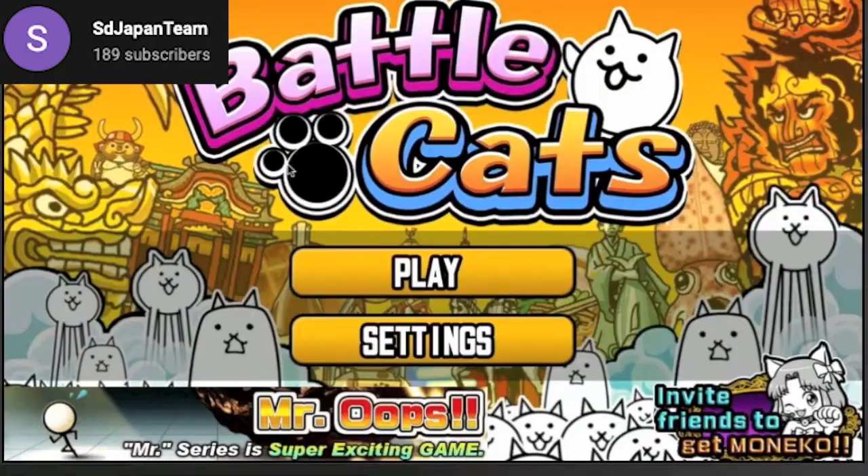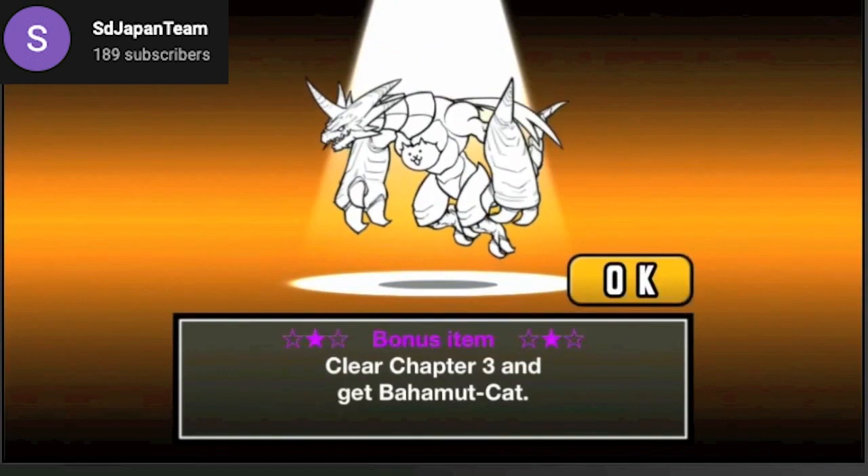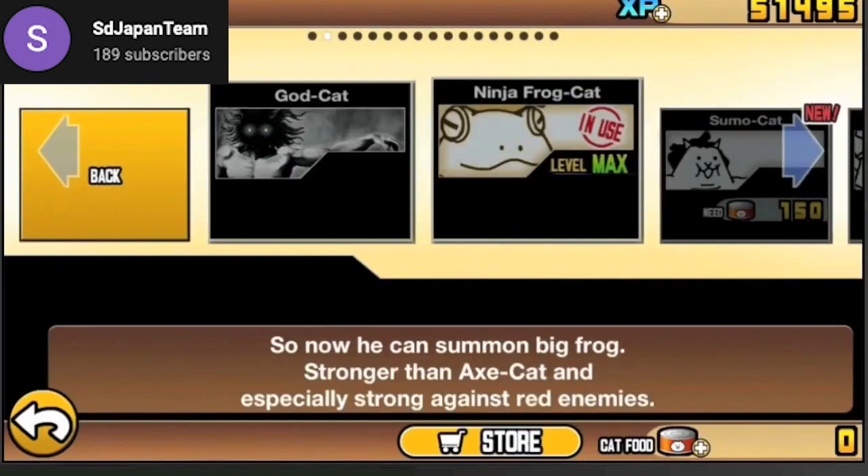Battle Cats is the original version of the Battle Cats, started on the App Store and Google Play Store around 2012 to 2014. The game got cut from stores and replaced by what we have today, but not the same as the Japanese version, which had updates to make the game non-controversial. It was deleted from the stores and later updated on JP because of the enemies' highly inappropriate descriptions and names.